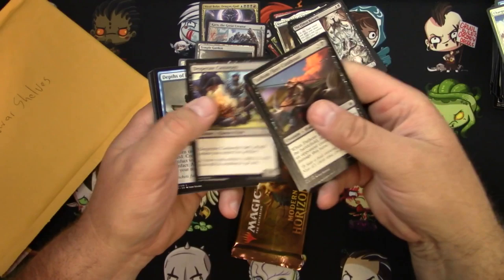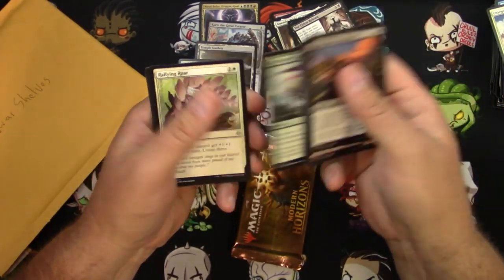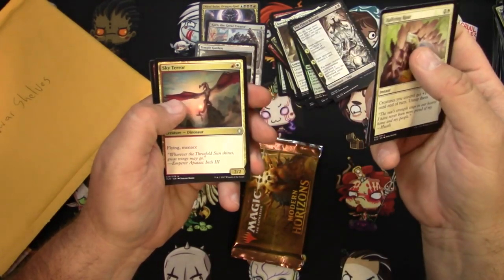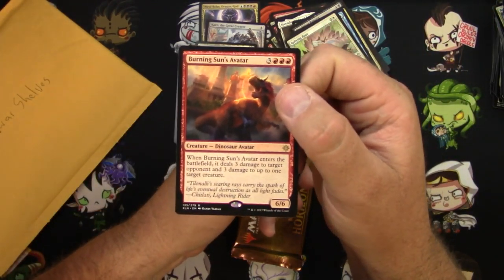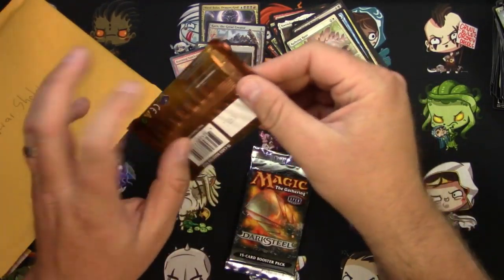I'm trying a new recording system — I really hope this is being recorded right now. Let's find out at the end. Rallying Roar, Storm Fleet Aerialist, Sky Terror, and a Burning Sun's Avatar — that's pretty good. You don't want that against your dinosaurs, right? On to Modern Horizons.